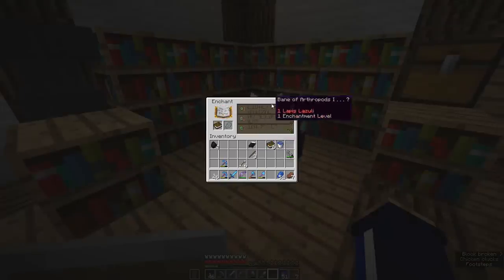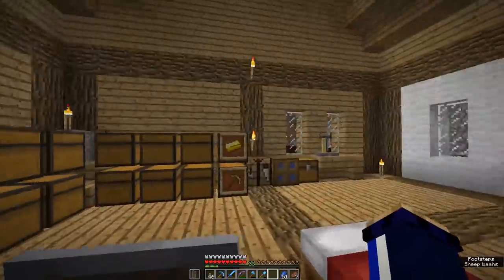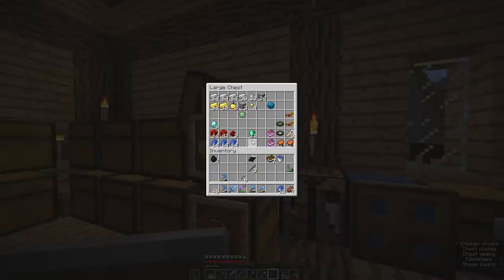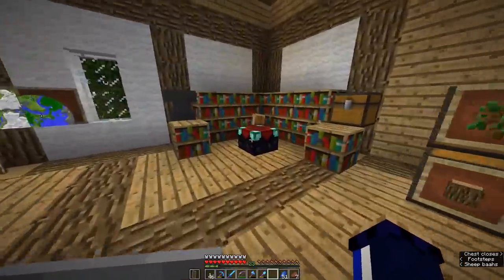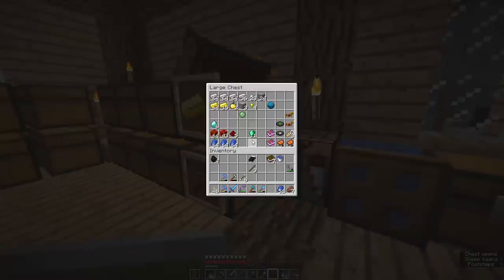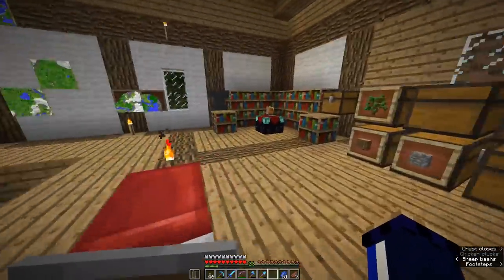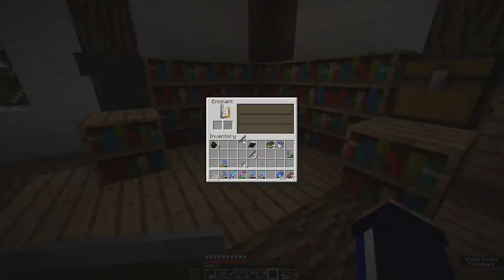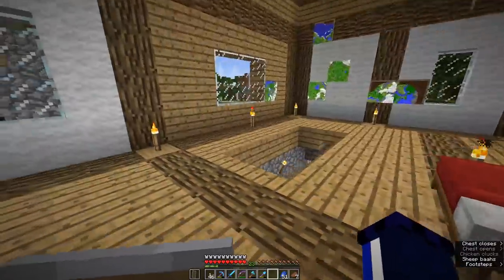Looking back at the enchantment table, Respiration 3 came up, which is quite a good book to have — especially since our helmet only has Protection on it so far. We could look through other tools to see if we could get a silk touch pickaxe or something useful. But another Fortune 3 appeared — we already have a Fortune 3 pickaxe so not worth worrying about. We could also enchant fishing rods or bows to cycle through enchantments. A Lure 3 came up on the fishing rod, but I haven't been doing much fishing lately.